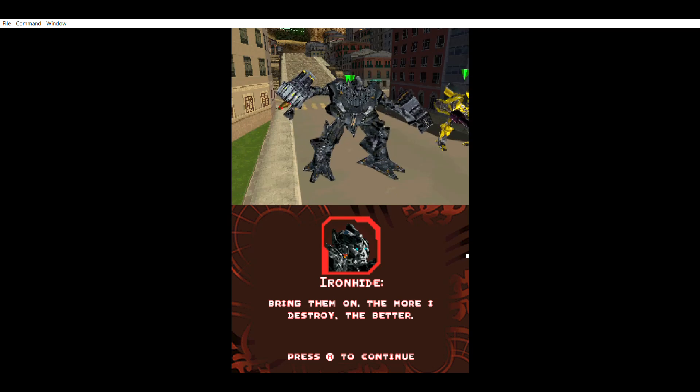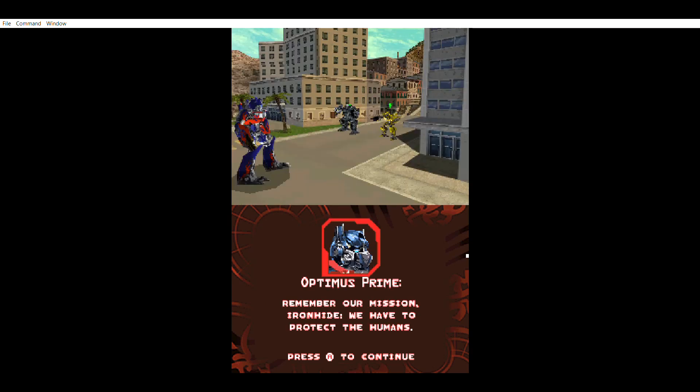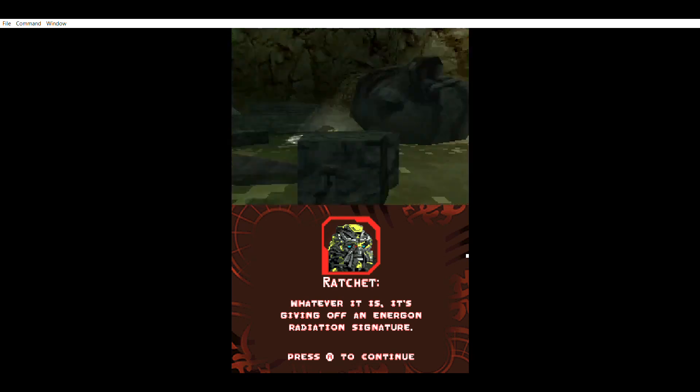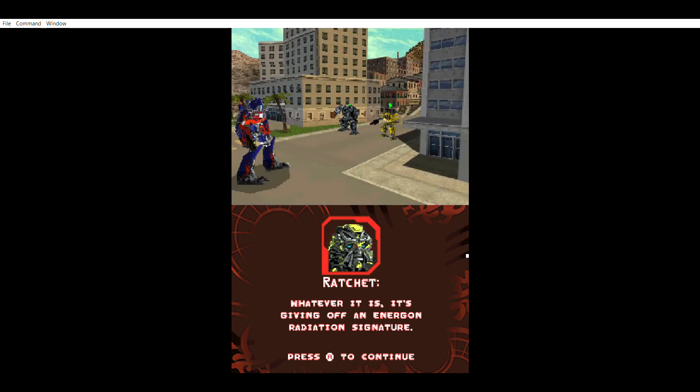You'll notice that this game is made on the same engine and uses some of the same assets, because Ironhide looks the same as he did in the original game, except this time he's voiced by the film actor. I kind of preferred the game voice actor. Bumblebee also has a voice. It was never explained why Bumblebee's voice was lost as soon as Revenge of the Fallen came out, considering he regained his voice in the original movie. Anyway, they talk about defeating Decepticons — the usual stuff — but then the trio notice a meteorite out of the sky.